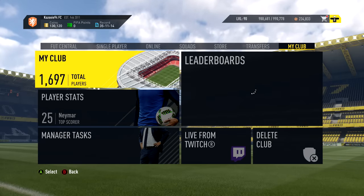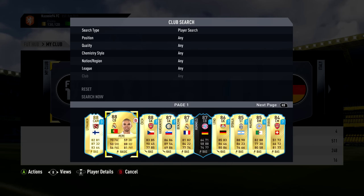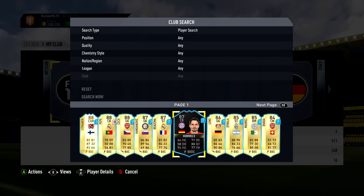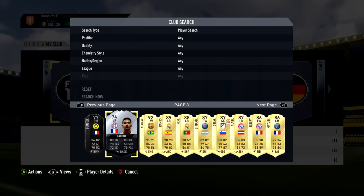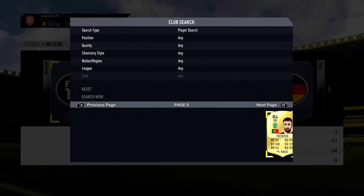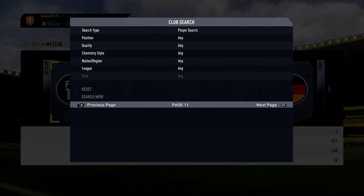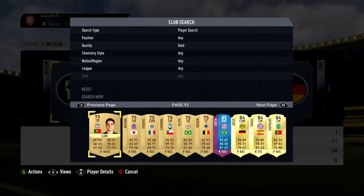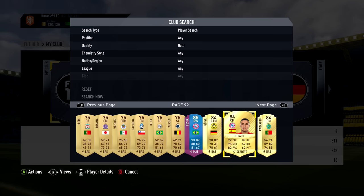Now I'm going to show you the players I have in my club. You can see a bunch of loan versions of Legend Ledman, which I haven't used yet. There's also the Once to Watch version of Hummels, who I think got an inform a few weeks ago — I haven't used him yet but might soon. I'll go through these pages quickly because the first few and the ones at the end are the most interesting. I have some untradeable players from Squad Building Challenges, including Douglas Costa and a five-star skiller Thiago.